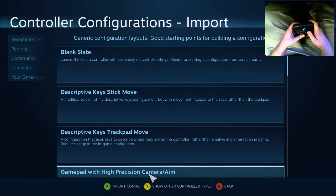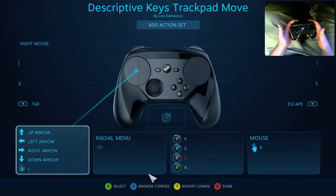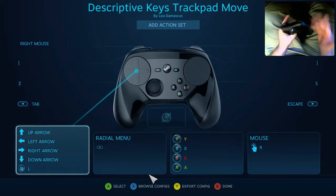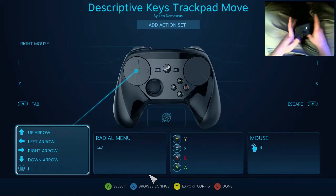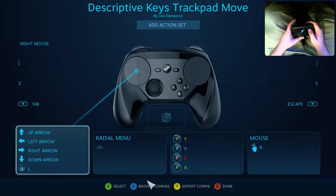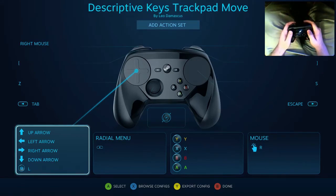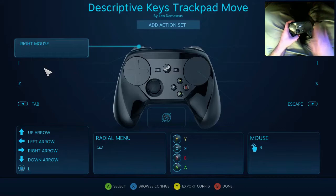What you're looking at is what I call Descriptive Keys. I have two versions — one with the stick for movement and one with the trackpad for movement. Since if you're playing with a keyboard and mouse, you need to reach everything comfortably in both hands. But with the Steam controller, since you can set your control scheme all over the keyboard and it can still be comfortable in your hands, I figured why not set up a control scheme specifically designed for the Steam controller — where the keys describe where on the Steam controller they are, rather than where on the keyboard.